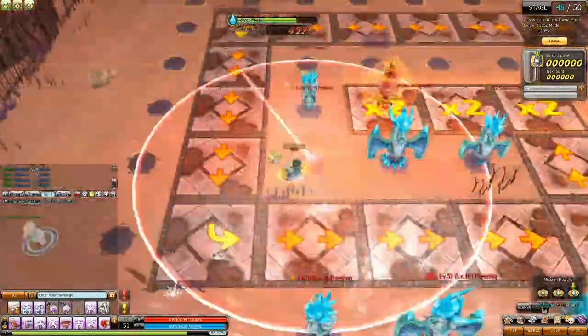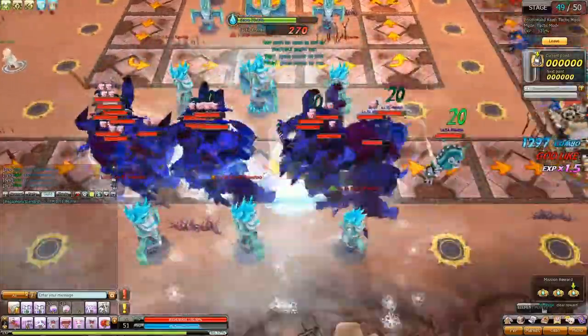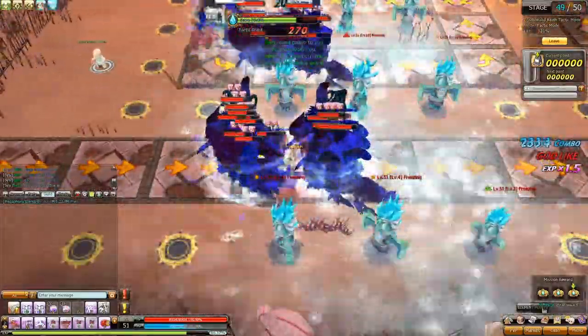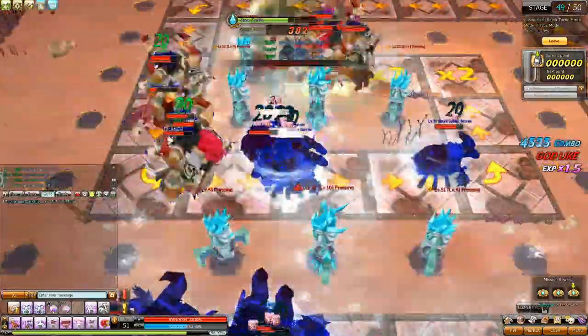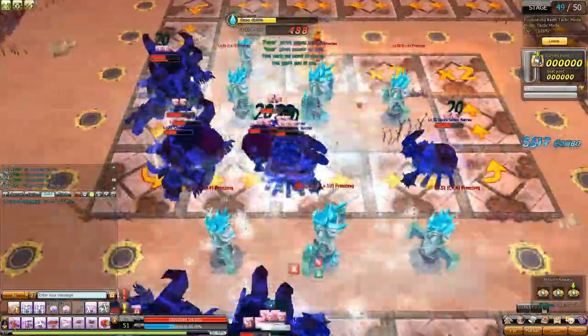Once the stage starts, begin building up your combo right away as the freeze towers will eventually kill the monsters. If monsters stuck at the beginning of the map are about to die, you can release them by destroying the level 10 freeze and letting them run to the end, buying you more time to do your combo.